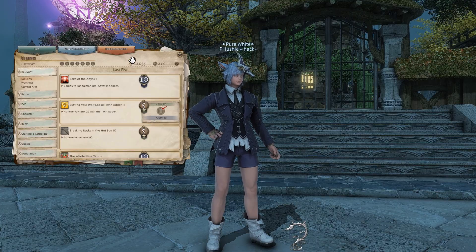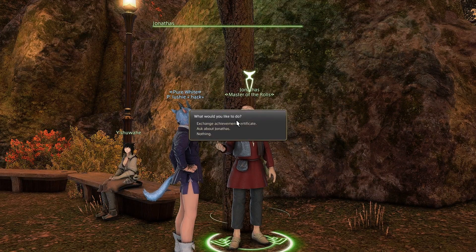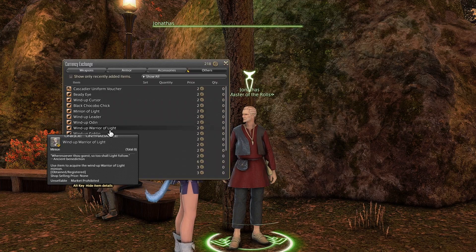If you have gained achievements, you are likely to have some achievement certificates. If you go to Jonathas in Old Gridania, you can trade two achievement certificates to him for a minion, and he has 12 minions to give away.